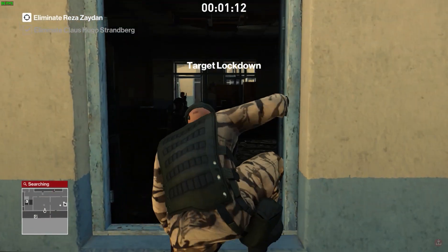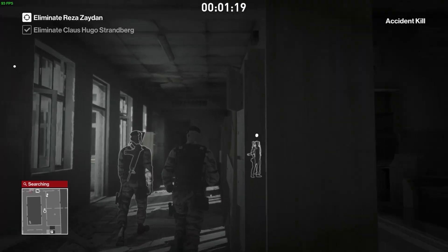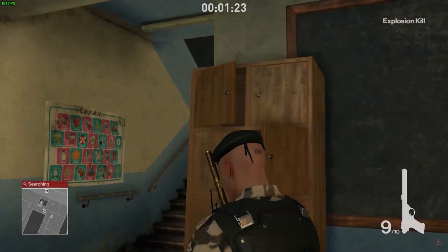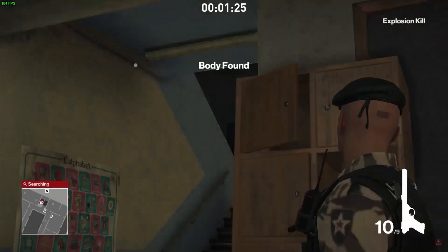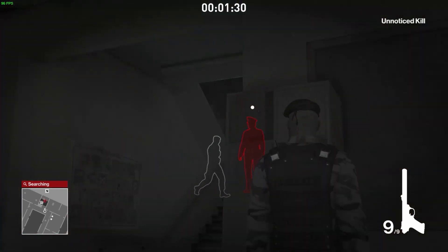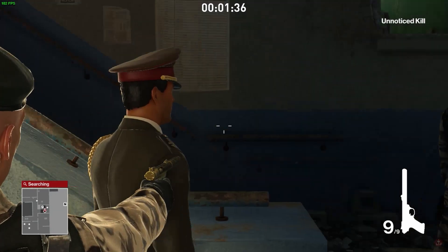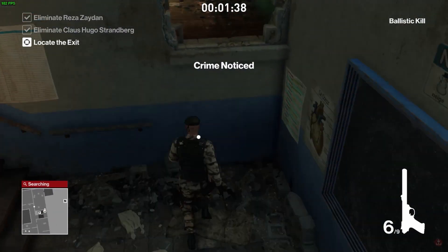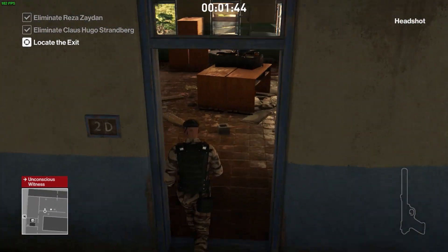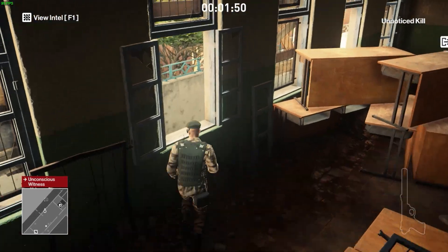There he goes. Now we kill Zaydan — this kill is actually kind of consistent, but only kind of, because it depends on whether the guard comes straight after him or sometimes even comes first. I shoot there as a distraction and usually Zaydan comes down the stairs. This time he stopped, but I managed to kill him and knock out the guard fast enough before he turned around. It's a tricky kill.